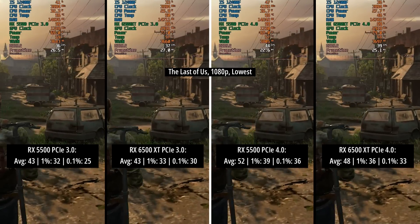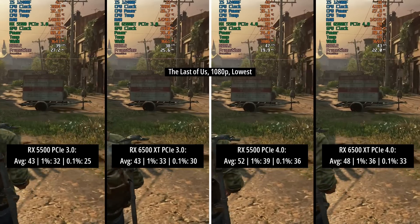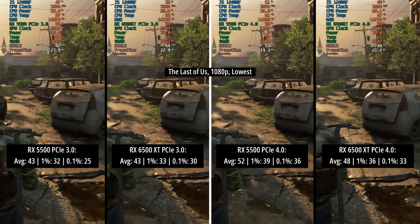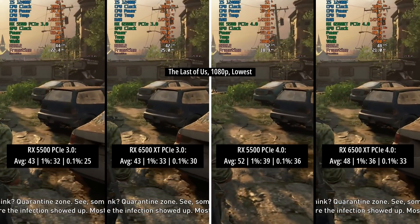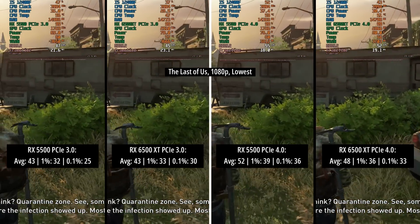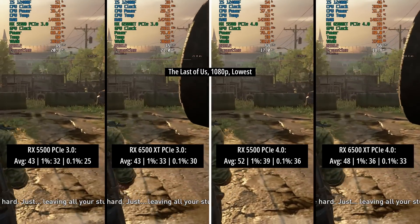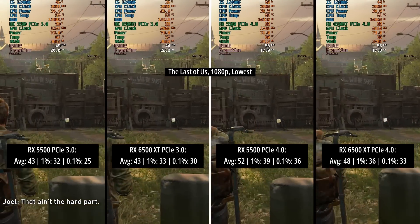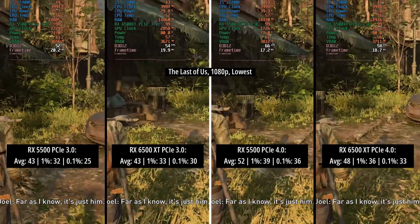In The Last of Us Part One at 1080p lowest, the RX 5500 came in on top with 52 frames per second. For the 5500 and 6500 XT in PCIe 3 mode the results were very similar, and the same can be said for PCIe 4 — 52 and 48 FPS on average respectively. You'd probably be better off enabling FSR for this title in order to retain a higher frame rate overall, and the same can be said for a few titles actually.